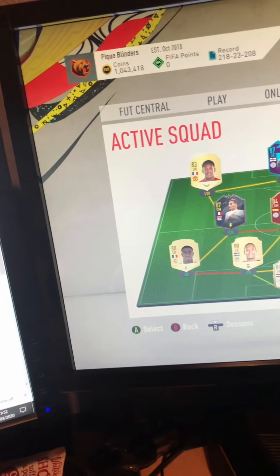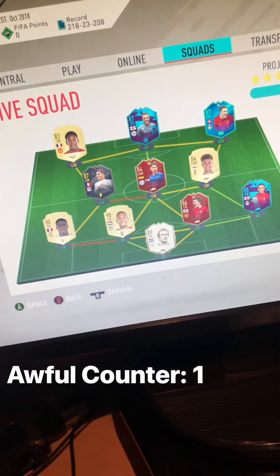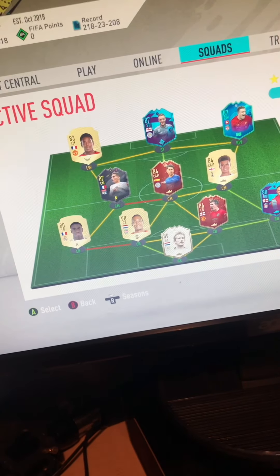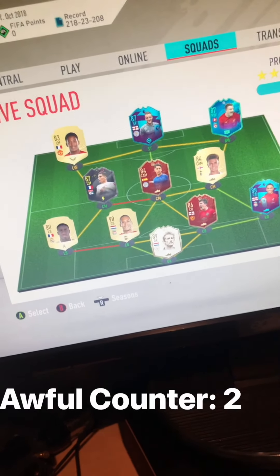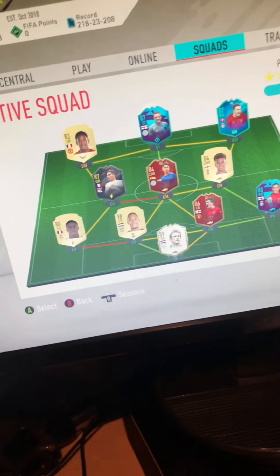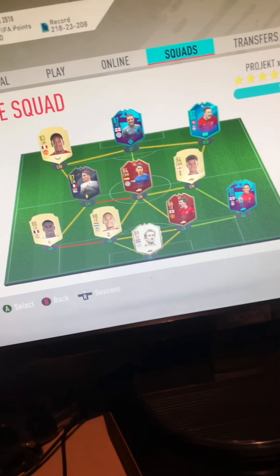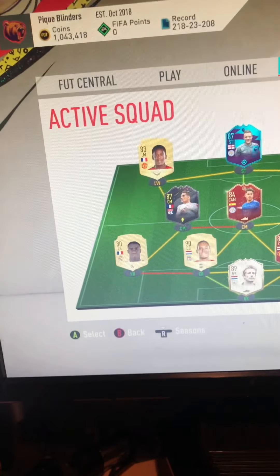At the minute, as you can see, I'm on one million coins. Ignore the record, the gameplay is awful. There's my first owner team ready for Icon Swaps if I ever do it, because Icon Swaps is awful. FIFA gameplay is awful, but we don't want to get banned, so we'll keep that to a minimum. That's my team for the thing anyway — I've got a million coins.